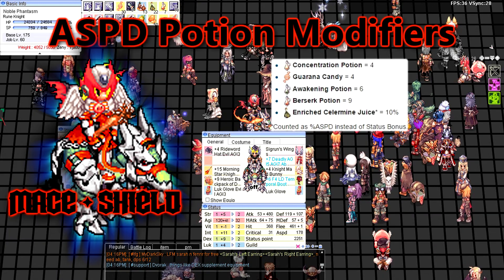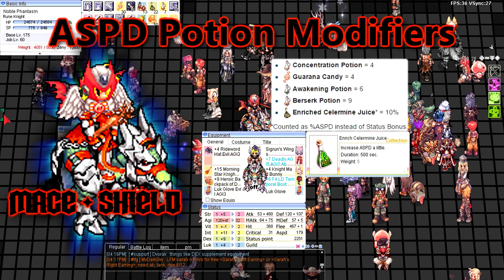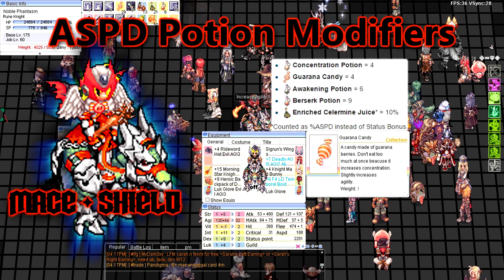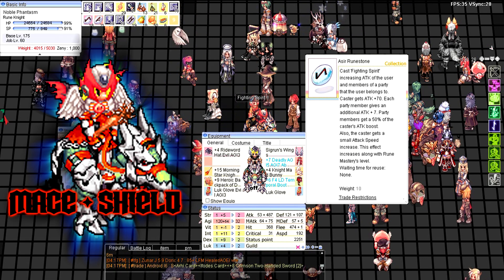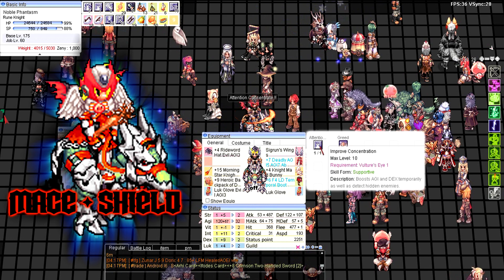Now we move to food and attack speed potion modifiers. Plus six stat food, Enrich Kale Lemon Juice, Berserk Potion, and Quarana Candy. As for the buffs, I use Fighting Spirit and Attention Concentrate. That's it for this build.